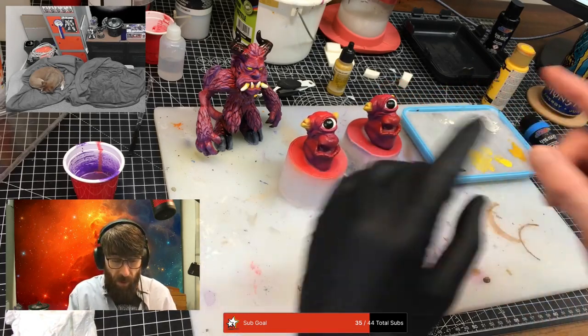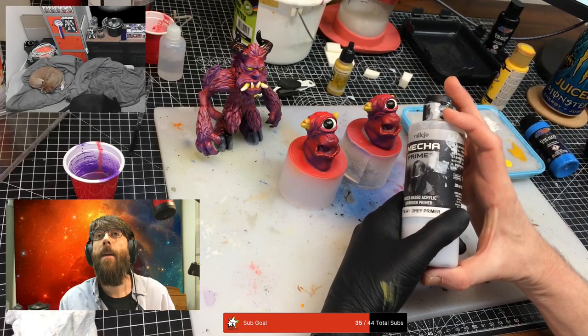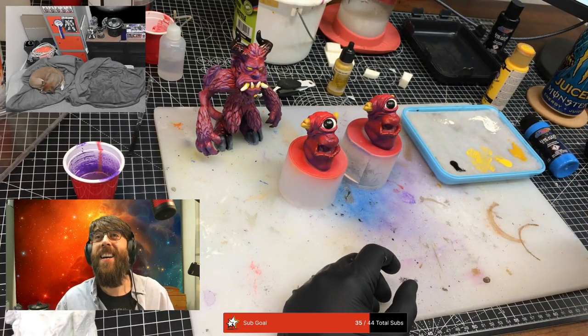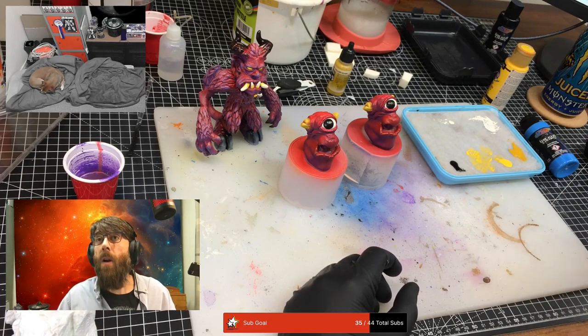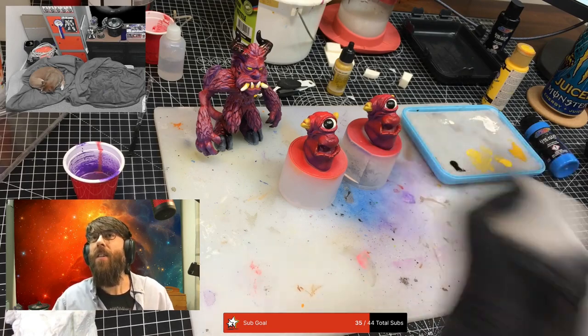MASK — Mobile Armoured Strike Command. Small figures about this size, almost like the Star Wars size figures. Iris TV — Mickey, double barrel handgun, double barrel handgun. Rave Star, yeah.